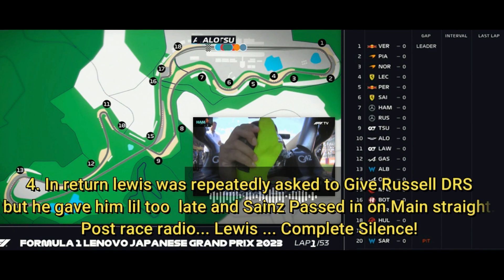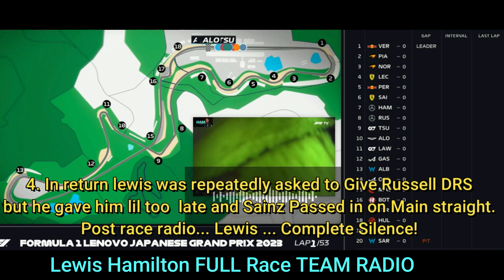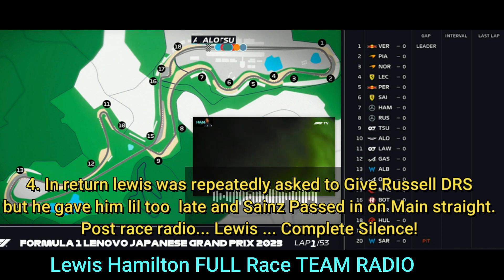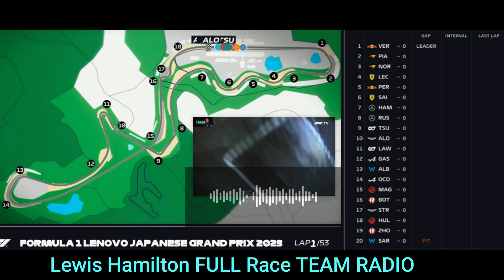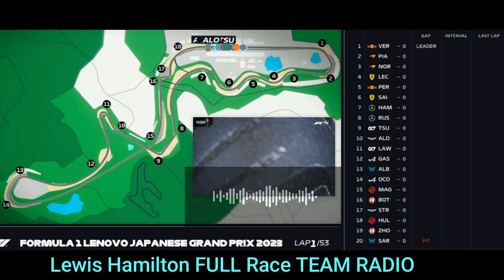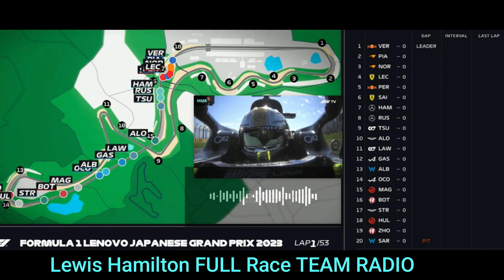I know it's recommending Bmig3 for turn one, but just think about Bmig2 if the front grip doesn't feel great. I'm just mindful of the fact that we have moved those Bmig maps over the weekend, so consider Bmig2. In terms of tyres, all cars ahead of you are on medium. The first soft runner is Tsunoda, two places behind you. Used Alonso also soft.